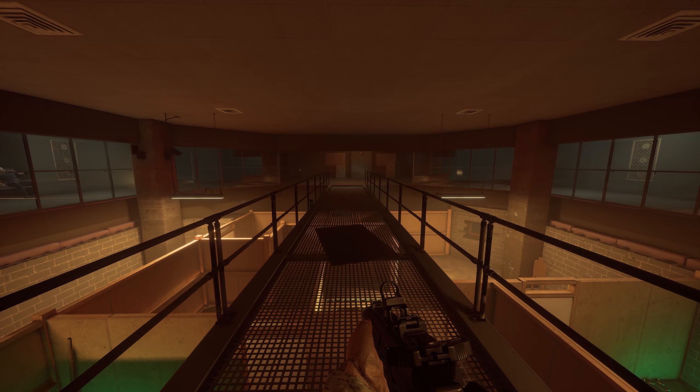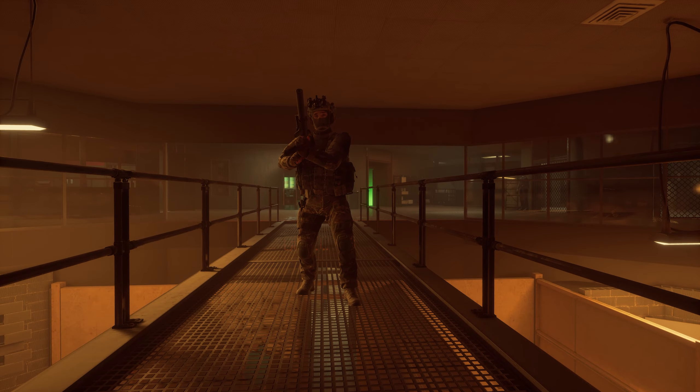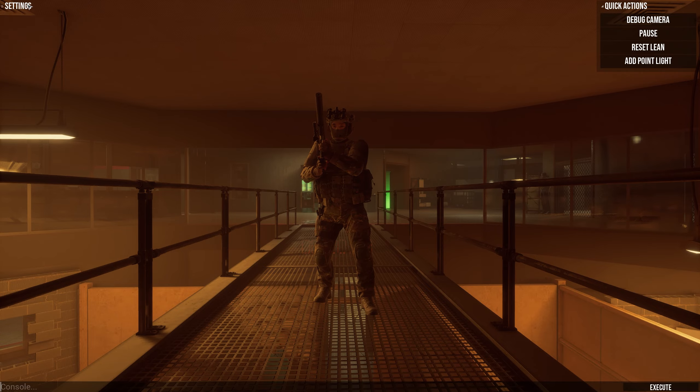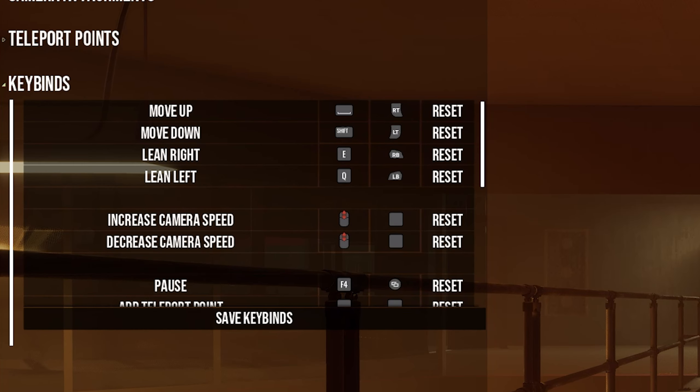The user can switch back and forth between the player and the camera using F6, take a screenshot using F5, pause time in-game with F4, and bring the menu back up using F2. A list of keybinds are also directly available at the bottom of the menu for reference.